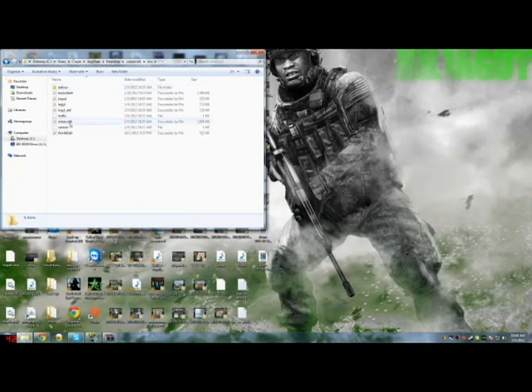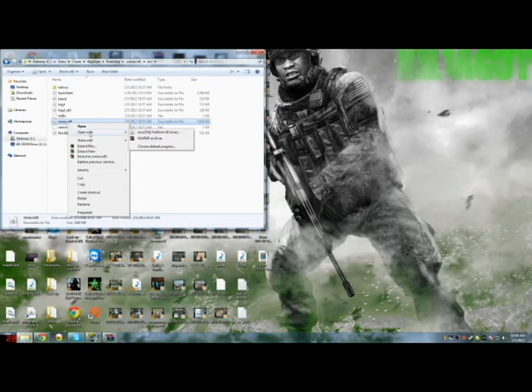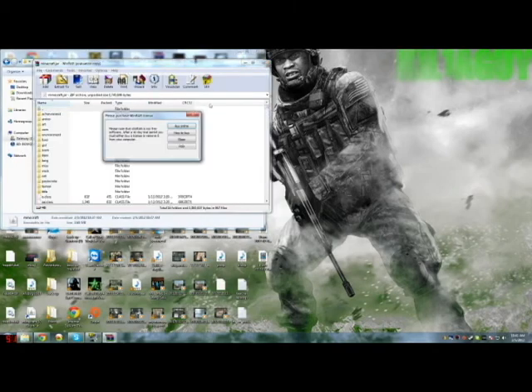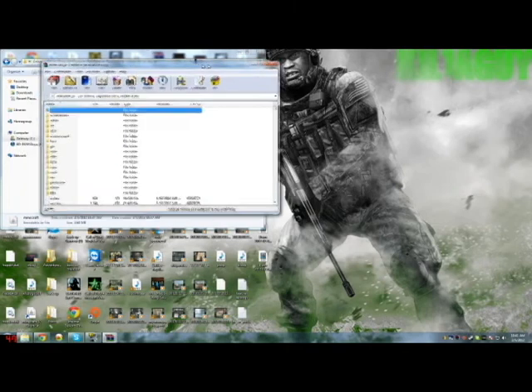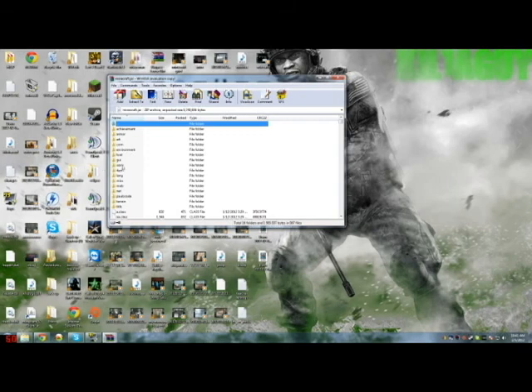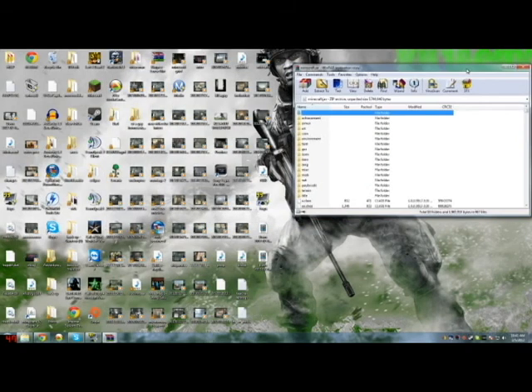Then you go to your bin, and you'll need WinRAR. That's the only thing I'm not going to put in the description — I'll have all the mods that you need there, including TooManyItems because it helps you out. So the first thing you want to do is open the jar with WinRAR. There should be something in caps that says META-INF. I already deleted it, so you need to delete that.